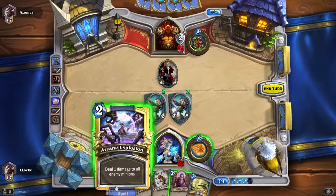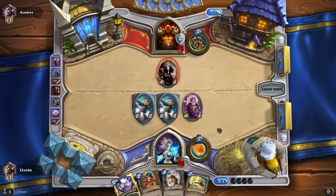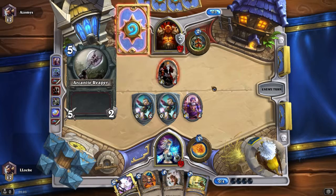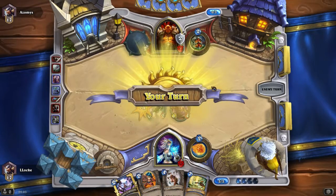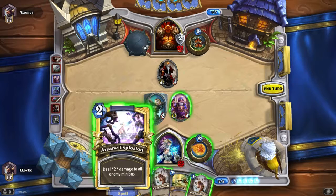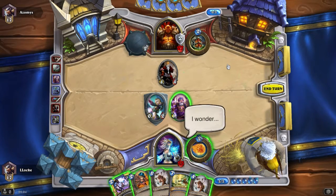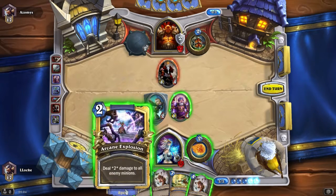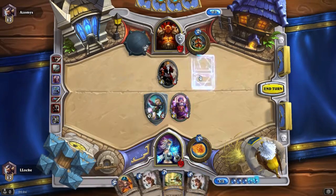I should get the Dalaran Mage out. Dark Knight Reaper means both my taunts are probably going to die. He's not going to waste his weapon on the taunts though. I don't have enough mana for Flamestrike — I can Arcane Explosion, but I could still kill it; that costs me pretty much everything I have. I think I'll have to do it. It doesn't leave me enough mana for the Novice Engineer, so I'll just play it as is.